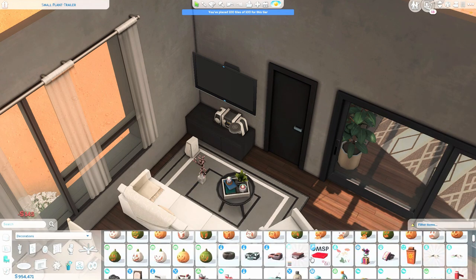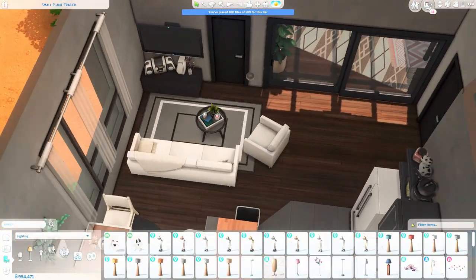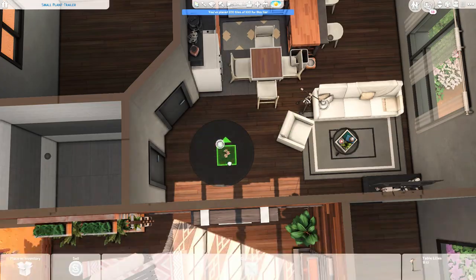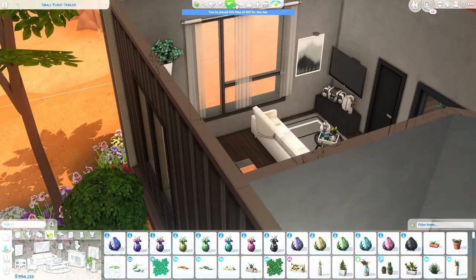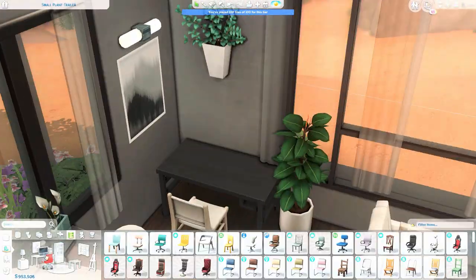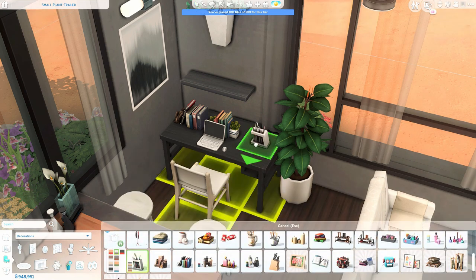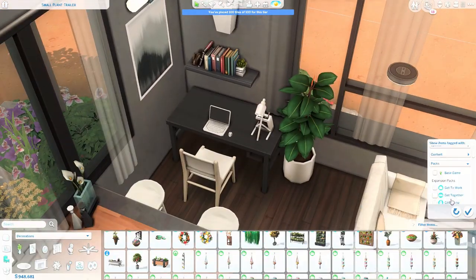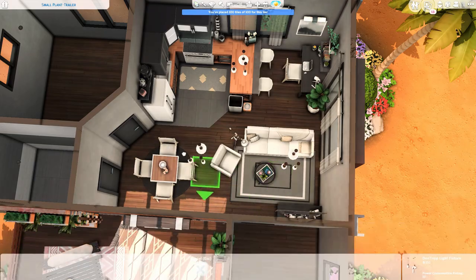Here I'm decorating the living area, giving them a TV and a stereo. I'm using the couches from the Paranormal Stuff Pack, which I haven't used in a really long time. I'm overusing this hanging plant like crazy but it's amazing. This was also recorded before I got the Courtyard Oasis kit, so I'm not using any of those items — though I probably wouldn't have anyway since they don't fit here. Maybe the banana plant would have worked because it looks gorgeous.